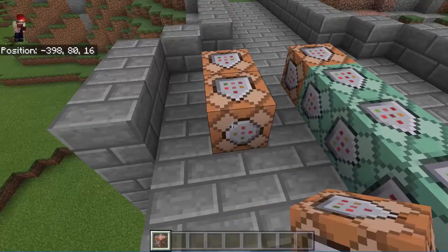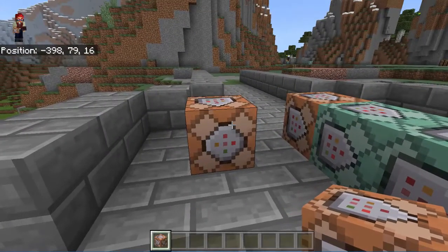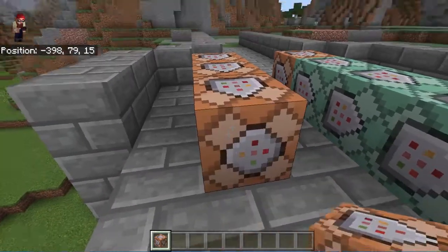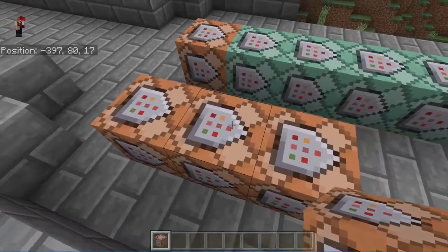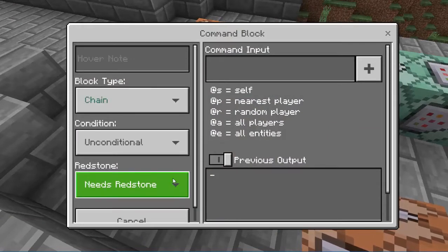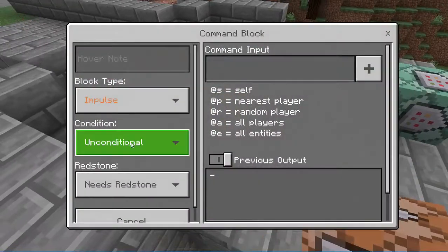Let's place another one down here. If you place it directly on a command block, it will just open the menu for that block. Remember, you can hold down shift and place it, or just click on the ground. These blocks will not function together until you right-click and change them to chain. Chain command blocks happen one after another, and the rest of the settings you can normally leave alone.